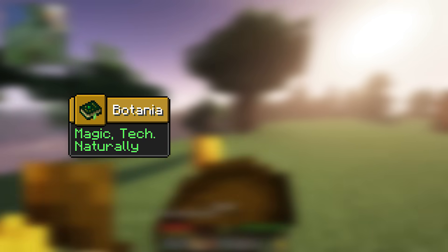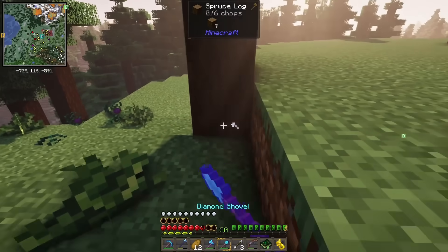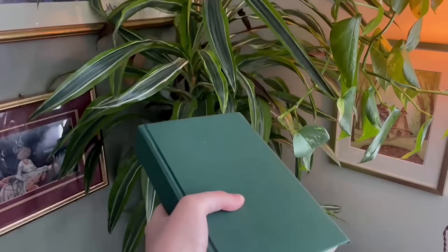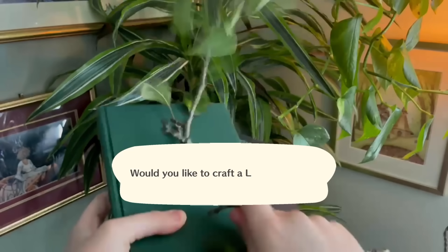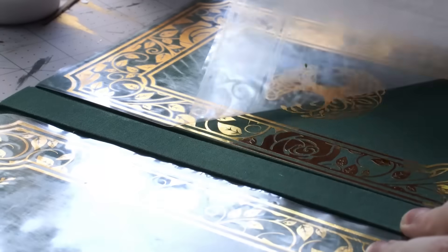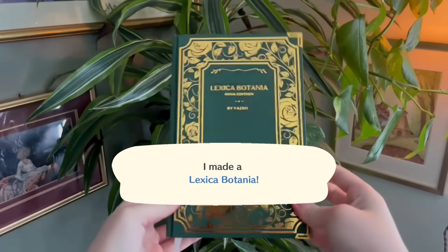The first two achievements are attaining a Lexica Botania and some mystical flowers. You can usually find the lexicon in dungeon chests, or you can craft it by combining a stick and a book. I've got a book, I've got a stick — ta-da! Of course, you could just opt to make it in-game too; that works.